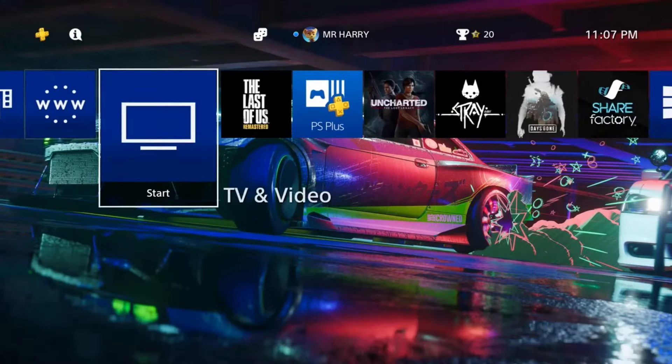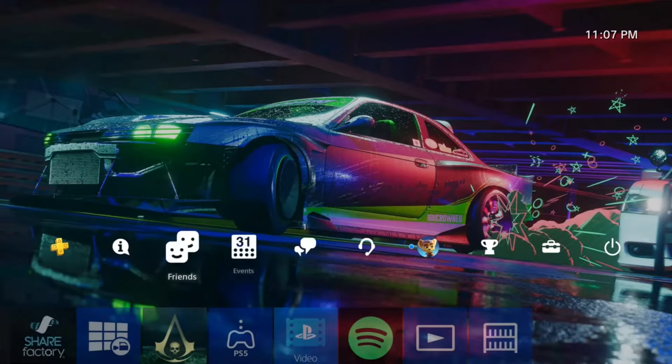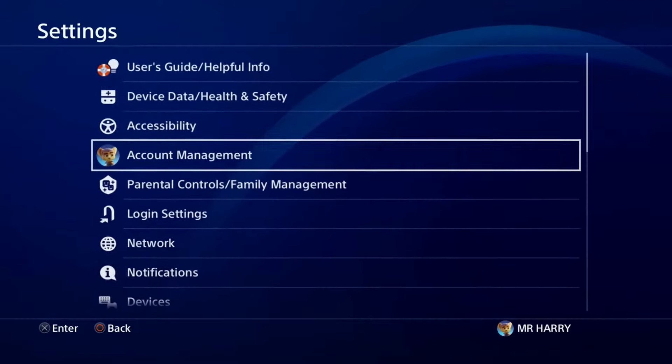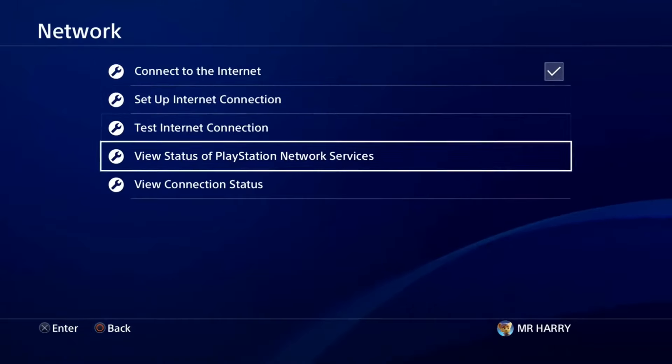Hello everyone, this is Harvey, and today I'm going to show you how to fix the NW-31250-1 error — a weak internet connection or your server is not working. So just go to the network settings.